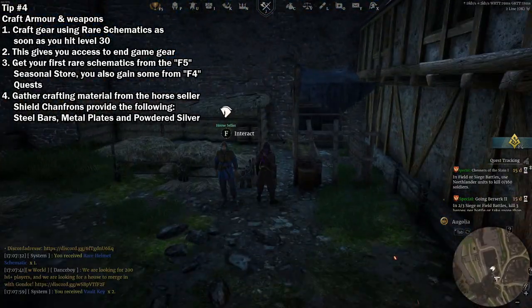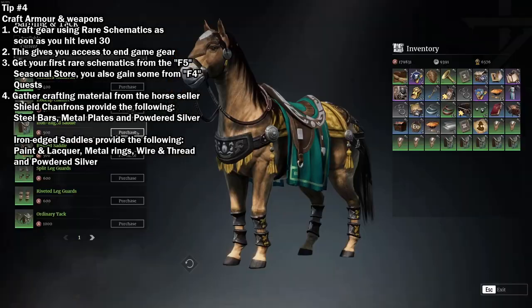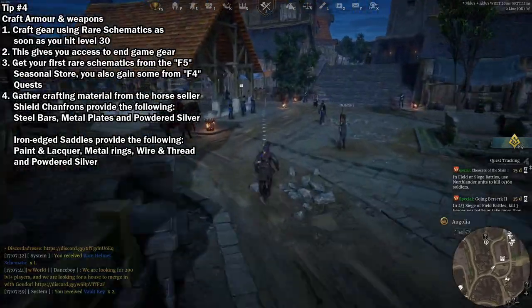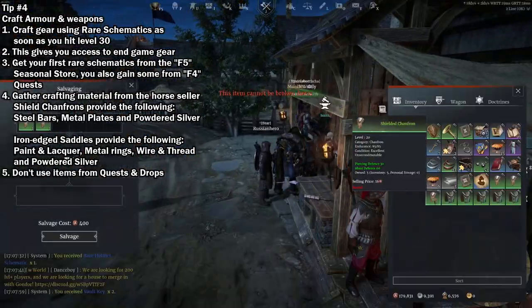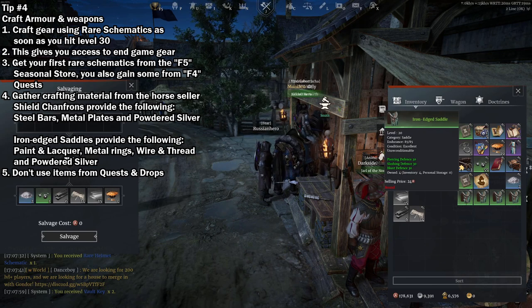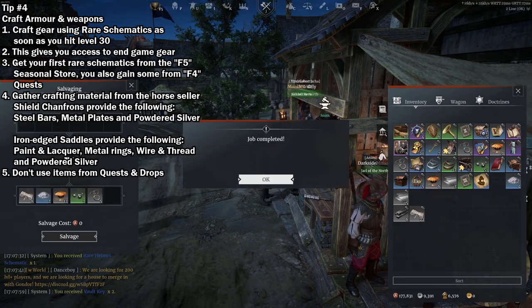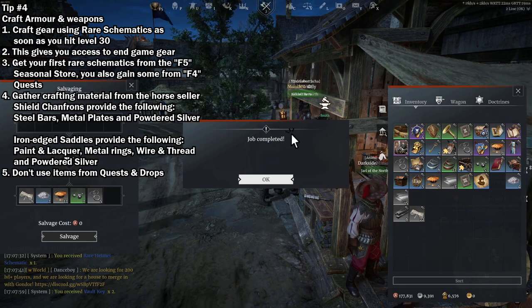You can salvage the shielded chanfron for metal plates, steel bars, and powdered silver. For paint and lacquer, wire and thread, and metal rings and powdered silver, salvage the iron edge saddles. Do not use items provided to you as a drop from matchmade games or quests, as they are vastly weaker than those you craft on your own. It is recommended to either sell these as they are unbound, or to salvage for unbound crafting materials. For more information on how to tell if your crafted item is any good, check out the video in the banner above.